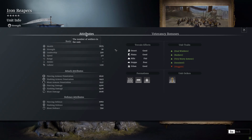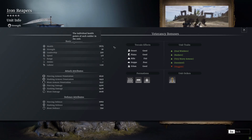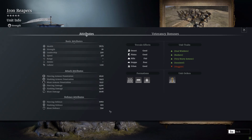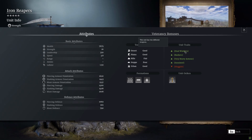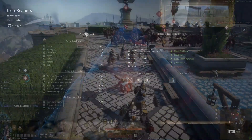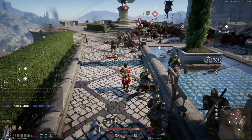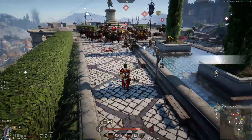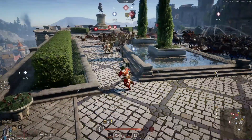You get 16 per unit and they cost 320 leadership. Their speed is 3.8 — very, very slow. They're pretty good all over the place except on steppe-type maps. Their defense is pretty good, they are dual wielders, they inflict blunt damage, and they have very heavy armor. They're insulated, so they take less damage from fire, but they are very slow — not only to move and maneuver but also in their attack rate, which really lets them down.